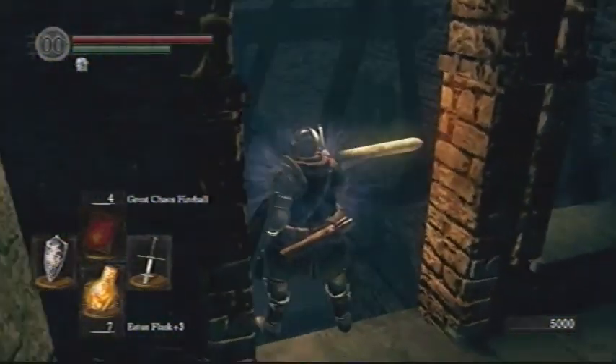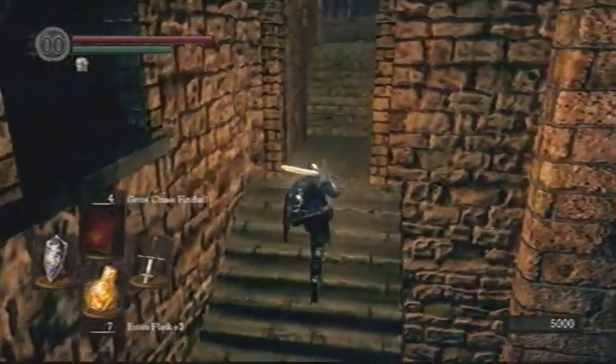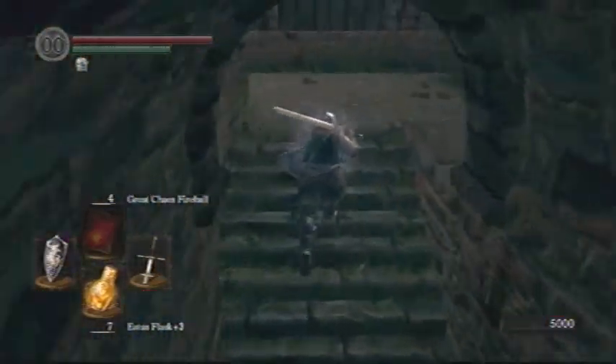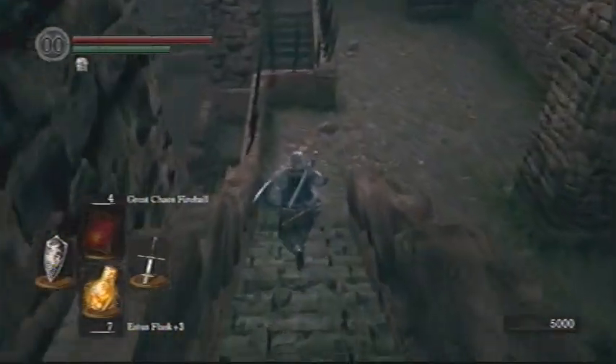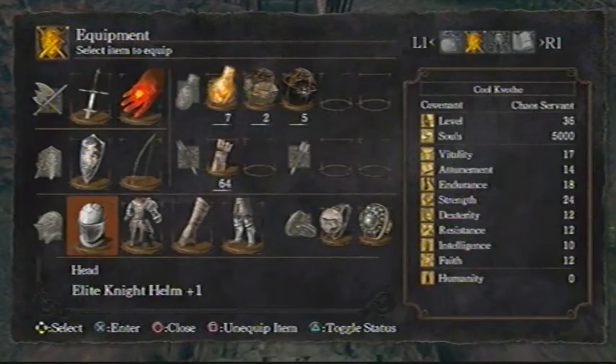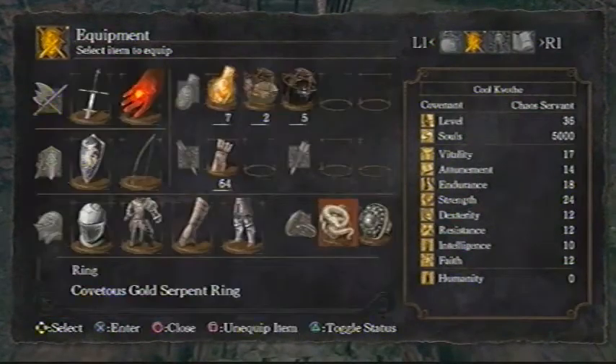Now, I didn't show you how to get back from the Secret Bonfire into the rest of Sen's Fortress, but as you'll notice, you just drop down into an area we were already at, and we're pretty close to where the Bonfire is. It's not that far away. So right now, I'm going to take the opportunity to show you where those Balder Knights are that I mentioned last time.